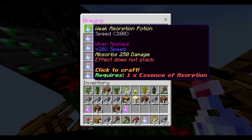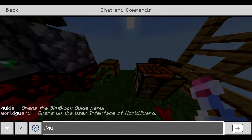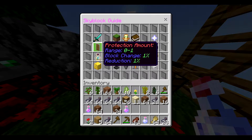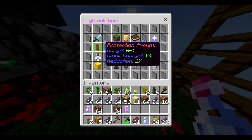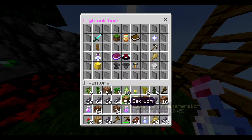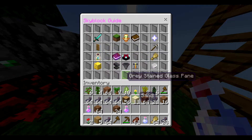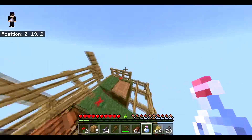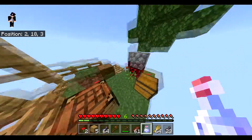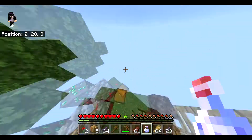Your only way to get those higher tiers is by composting seeds, leaves, or other materials. It's like absorption but renamed. Let's craft a Weak Absorption Potion. If we do slash guide I can show you how it works. The damage protection amount will go up — the minimum range will increase by 250, meaning once absorbed 250, the protection amount will be 250 damage.